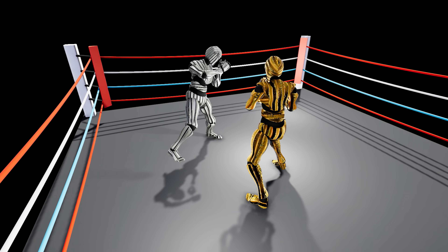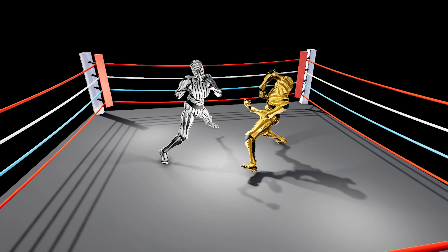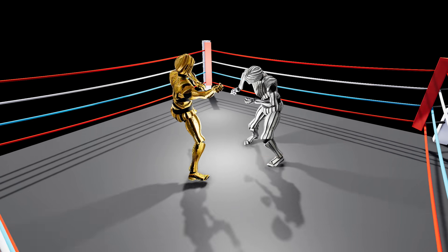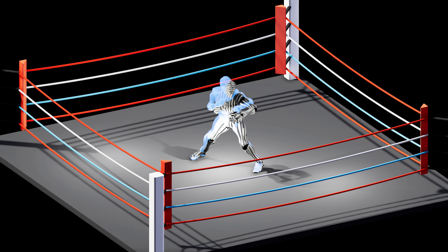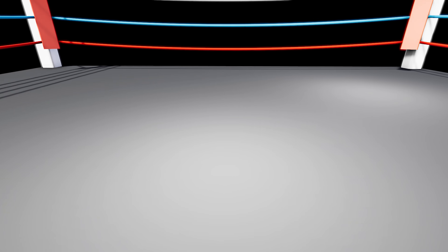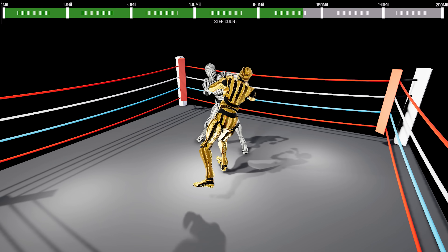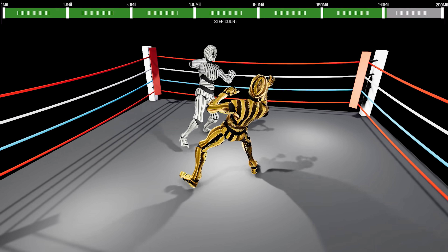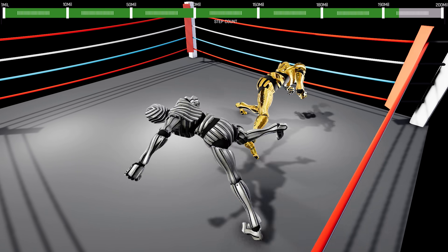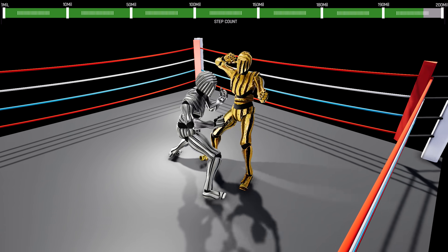For our second training phase of fighting, we will use the same method and setup as our first failed training attempt. Except this time, instead of training from scratch, we will use our already trained model of balancing. We will also use this motion capture footage as our demonstration. This should help our agent learn to punch properly. Ladies and gentlemen, it is now time to throw some punches.